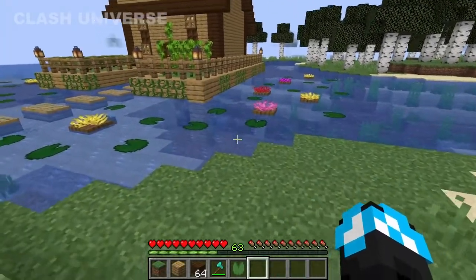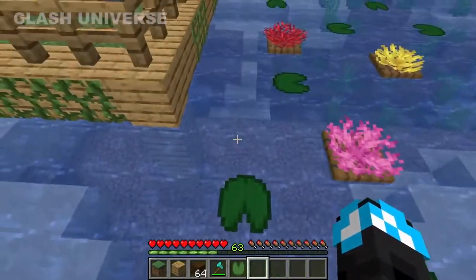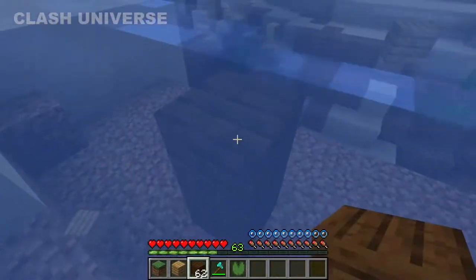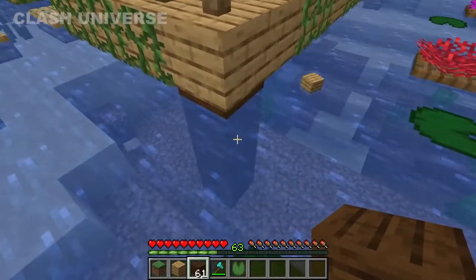Here are a few tips for your builds. If you have a water build such as this, you can replace the wood below the water with a darker one. This gives a wet look for the wood underwater.